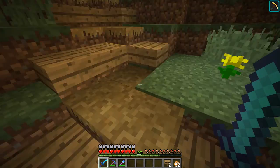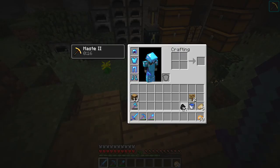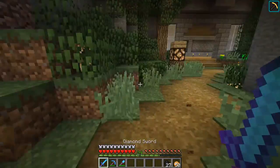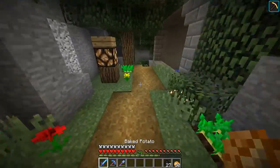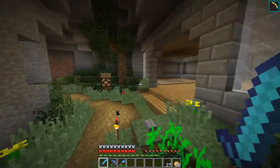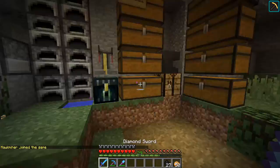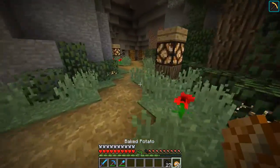Hey guys, this is forgerold117 here with another episode on the Foodstuff server. I did a lot of progress in the cave - last episode it just had torches and stuff everywhere, I had the grass down but that was basically it. Yesterday I got around to actually making it look more lively. That's Discord by the way, so ignore that.